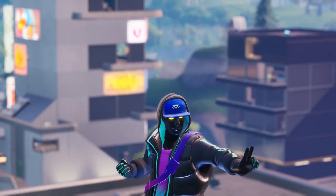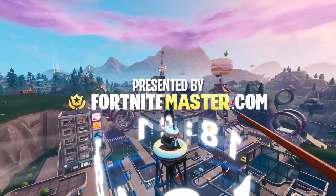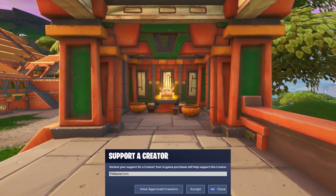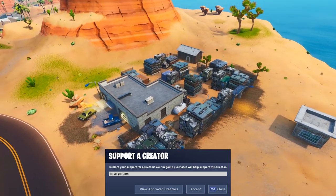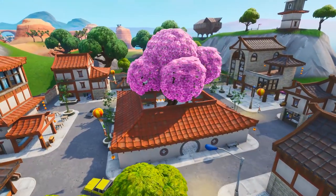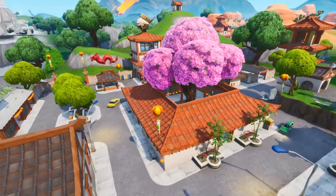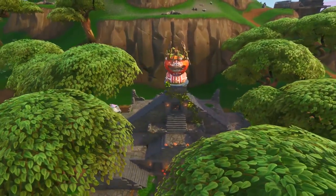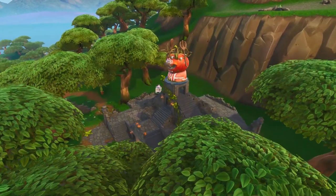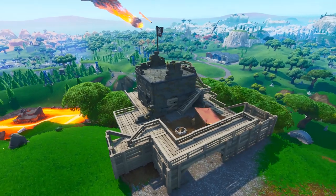Here are 9 looting spots you probably don't know about, presented by Fortnite Master. We're going to show you some secret loot spots that not a lot of players know about. Almost any player could tell you about the hidden basements in Pleasant Park or the chest inside the Fatal Field silos. The 9 loot spots in this video are not quite as well known. These locations aren't particularly rich with loot, but they are well hidden, meaning you'll almost always be the first to find them. If your loadout could use an extra item or two, or you simply want a competitive edge, this guide might just save your life.